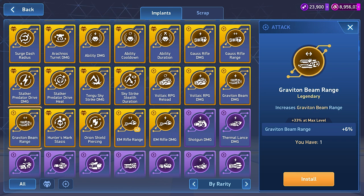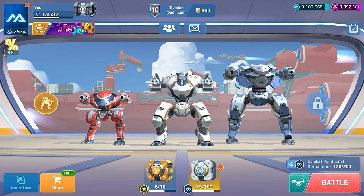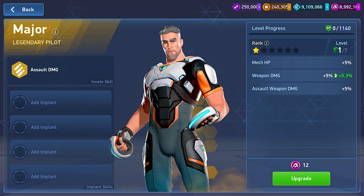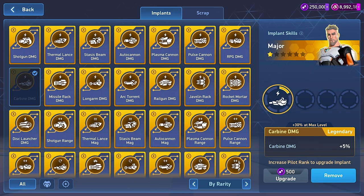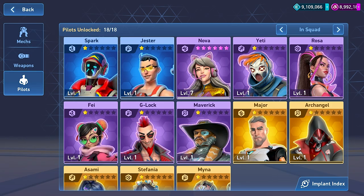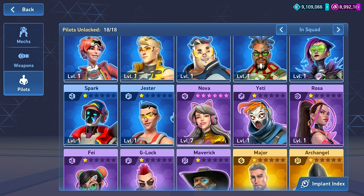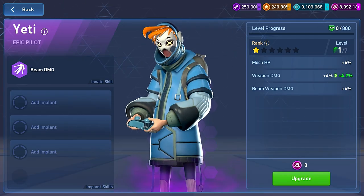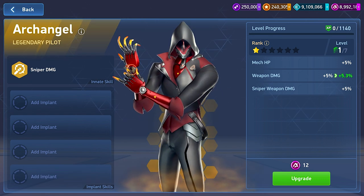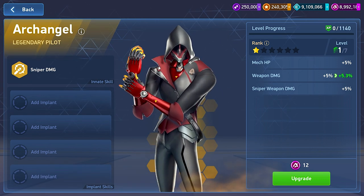So how do I install implants? Head to your hangar and select any of your pilots. Just install an implant in an empty slot to activate the buff. And it looks like I can have more than one. Each pilot has a certain number of implant slots depending on their rarity. Rare pilots have two slots, epics get three, and legendaries can have four juicy boosts active at any one time.